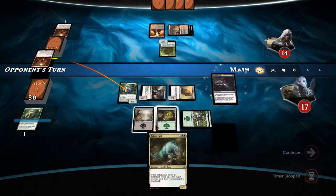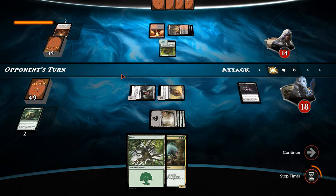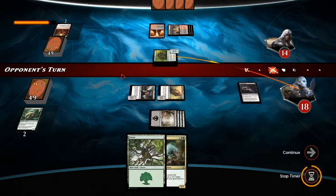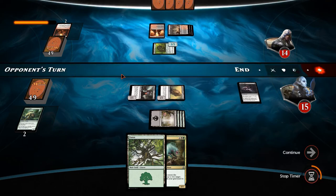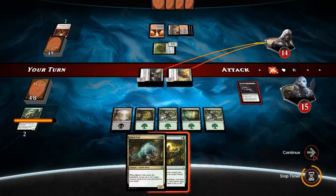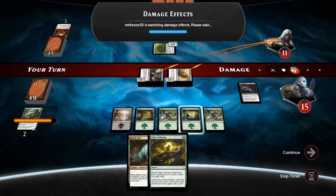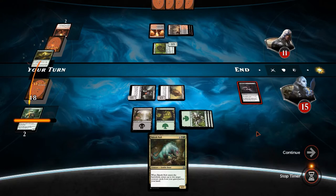We got another forest so we'll lead off with a rot shambler, then attack with carrier thrall. We could even attack with sanitarium skeleton and sacrifice the thrall so that we have a scion chump blocker, gain one life, and draw a card - that sounds like a good idea. We're out of cards which is a problem. Another firecraft - so we're going to sacrifice the rot shambler, which is unfortunate, but that's both uncounterable burn spells used which I'm more than happy to absorb.